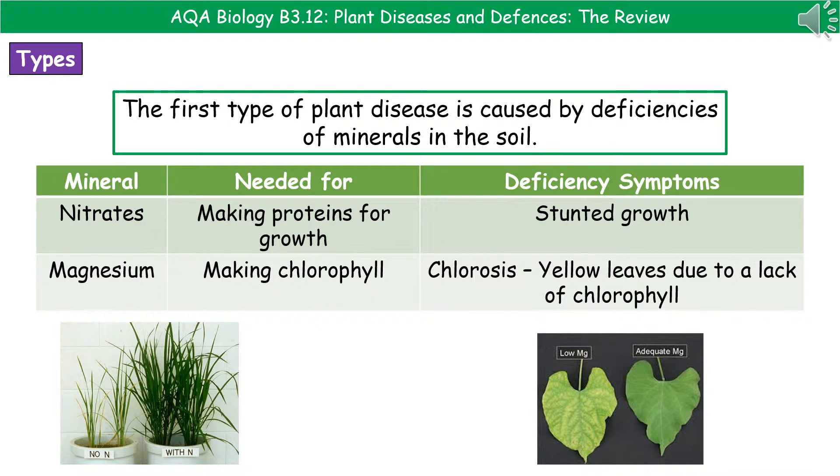For AQA, there are two minerals you need to know about. The first one is nitrates, and the nitrates are needed to make proteins so the plant can grow. A lack of nitrates means that they've got stunted growth, as you can see in the picture in the bottom left. The second one is magnesium, which is needed to make chlorophyll in our plants. A lack of magnesium in the soil causes something called chlorosis, where the leaves look yellow, which is down to the lack of chlorophyll — the green pigment in our plants.